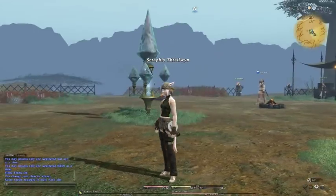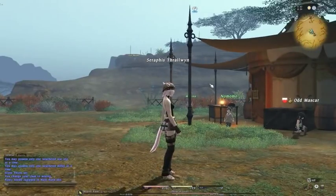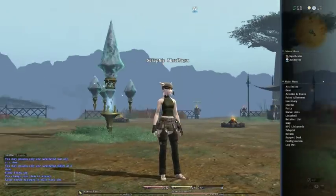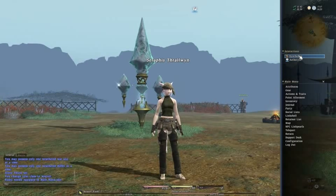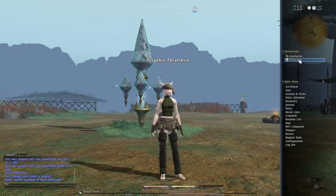One of the things about being in Camp Black Brush is that it is a crafting area. How do we know that? If we bring up our main menu, not only can we talk to the aetherite, but there's an interaction called synthesize. Synthesize is Final Fantasy XIV's way of saying craft. So if you're going to start crafting, you would start synthesizing — that's what it's actually called.